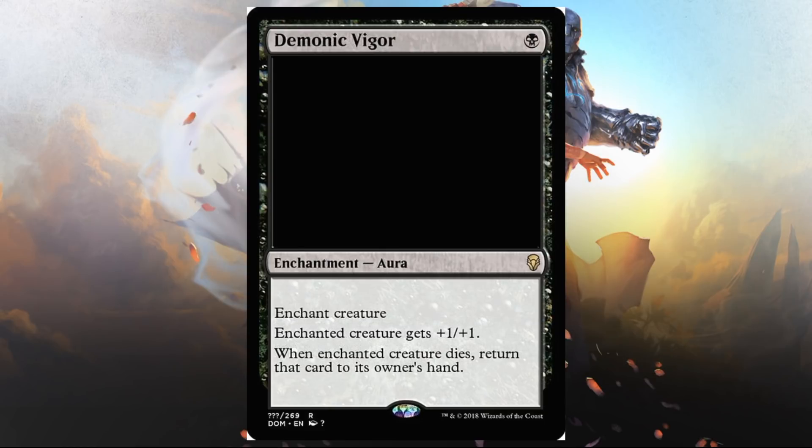Demonic Vigor — this is a black enchantment aura. Enchant creature gets plus one, plus one. When enchanted creature dies, return that card to its owner's hand. It's kind of like an insurance policy to keep the creature alive, which is a pretty good deal if you have a creature that's important as a win condition. This only costs one, and that's really what it's for. The plus one, plus one is nice, but that's not why you play this card. I don't see it in standard — it's a little too conditional — but I could see using it in Sealed to protect a win condition.